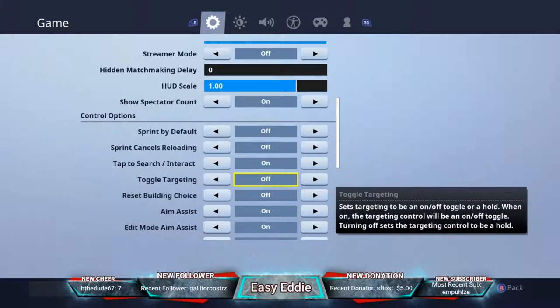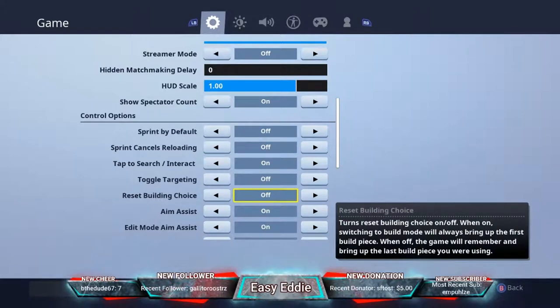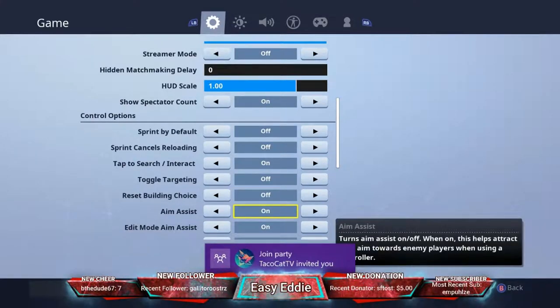Toggle targeting I have off — I don't think it's necessary. Reset building choice I also have off, but that's preference. It doesn't really matter to me either way.